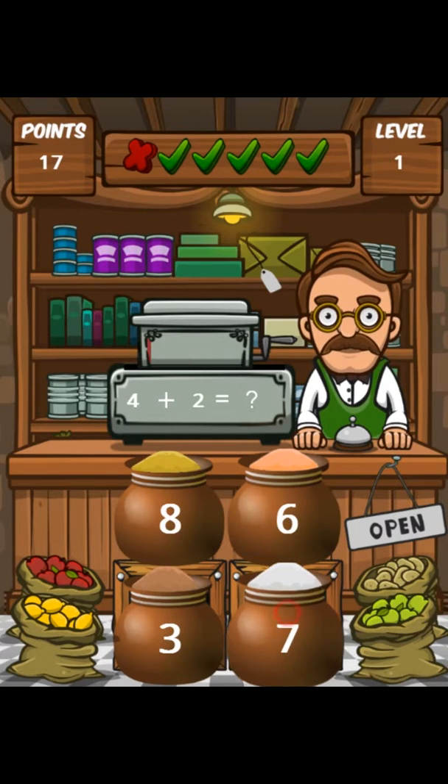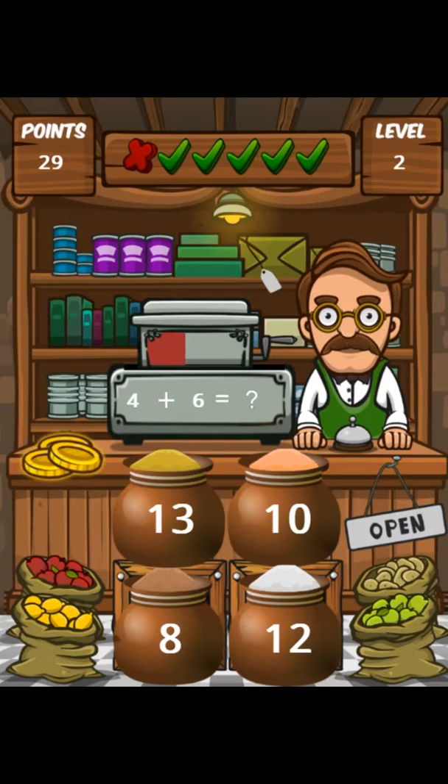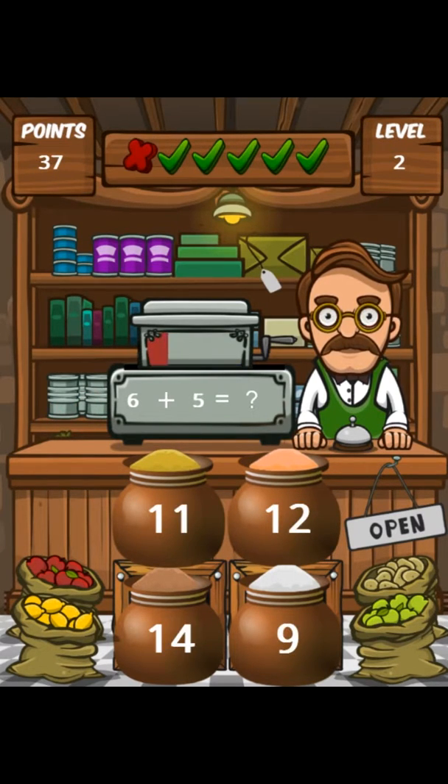One, two, three, four, five. We don't collect those coins, otherwise we'll reset the count and it will start all the way from zero again. There we go — we've got our nine correct answers in a row, so we get six points plus three extra lives.